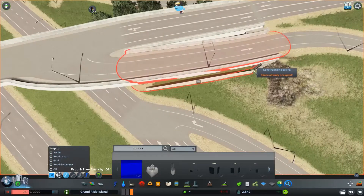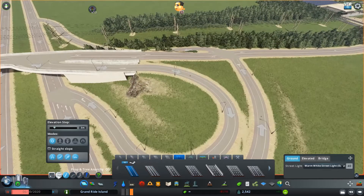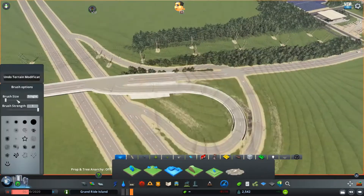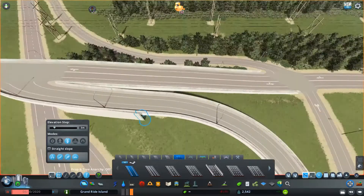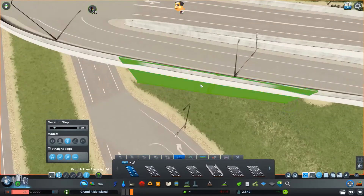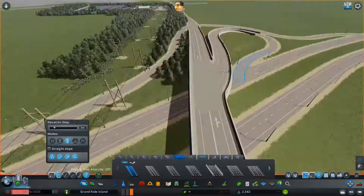After laying out the general structure, I wanted to create a retaining wall for the overpass. I used a concrete retaining wall network from the workshop. It's a really nice asset — I had never really known how to use it before, but I finally figured out a way that creates a visual effect I really like.